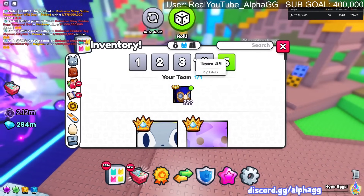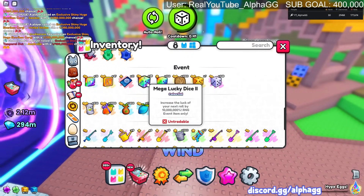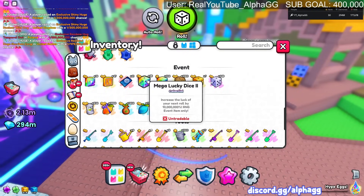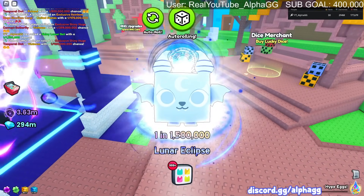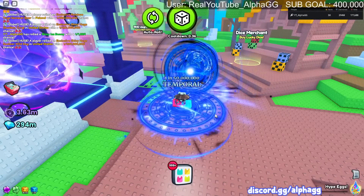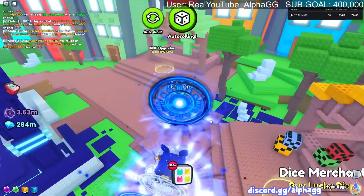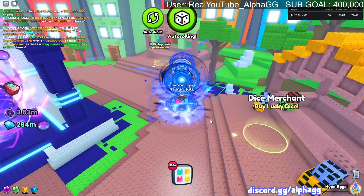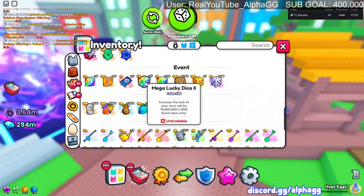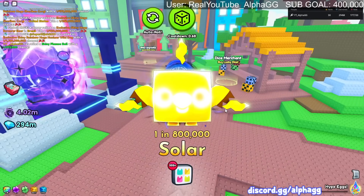I'm wondering whether the bonus roll stacks with mega lucky dice two, because if it doesn't I can just activate all of these and not have to wait for the bonus roll every time. Chat says it does not work so there's no point in waiting. My thinking is: if you have 6x your base luck and then 10 million percent more luck on top, wouldn't that be 60 million percent more luck? I might just be wrong. Chat says just spam it - should I use all of them? I'm gonna do it for the stream.